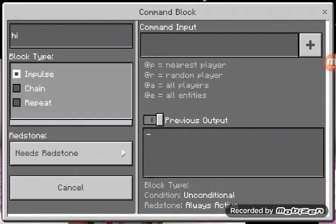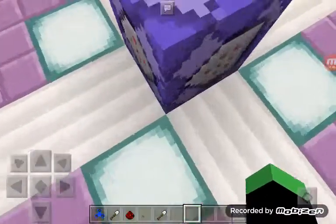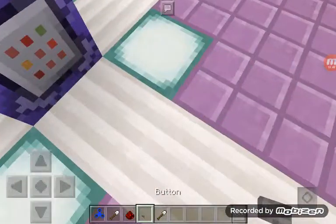So that's pretty much how you use the command block. And then we have the repeat. Repeat makes it so it just keeps doing it continuously — it runs on redstone.